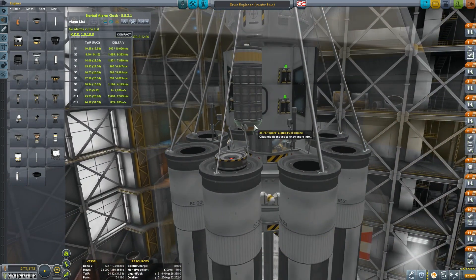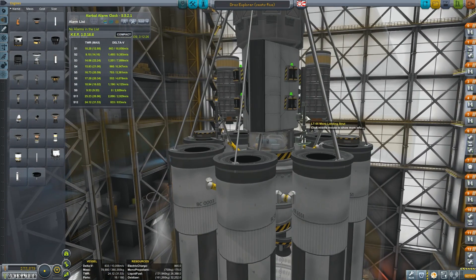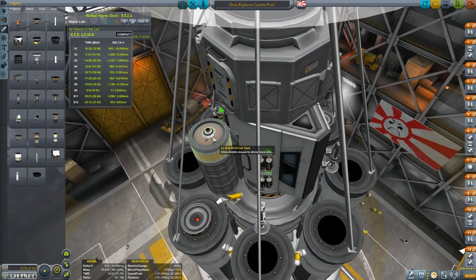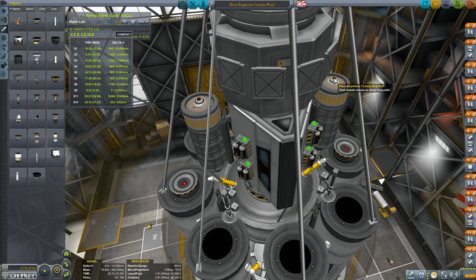We're using LV-909s all over the place in an asparagus design for the transfer phase to Dres and for slowing down at Dres. Then we have a separate system above with some spark engines, which are just for landing on Dres. We brought a little bit of RCS mainly for assistance while landing, including two thrusters which will actually push us down against the surface. Dres is similar to Gilly where your craft can just bounce back into the air.